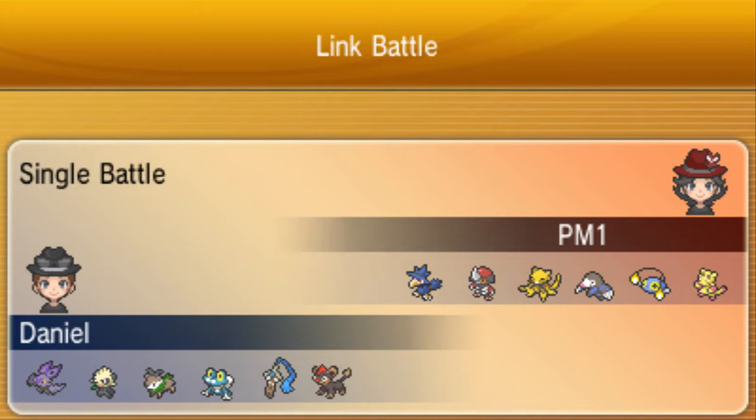I get pretty damn intimidated. Looking at my opponent's team threats: Murkrow, obviously, because it's Prankster, it's got massive attack, massive speed, it can run special or physical or a mixed set — there's really just no telling what it's running until you actually battle it and find out.